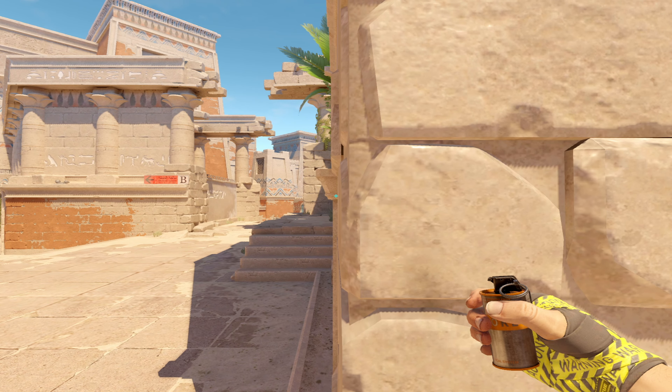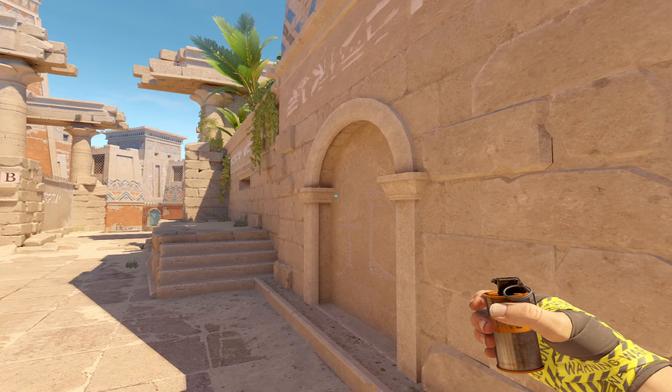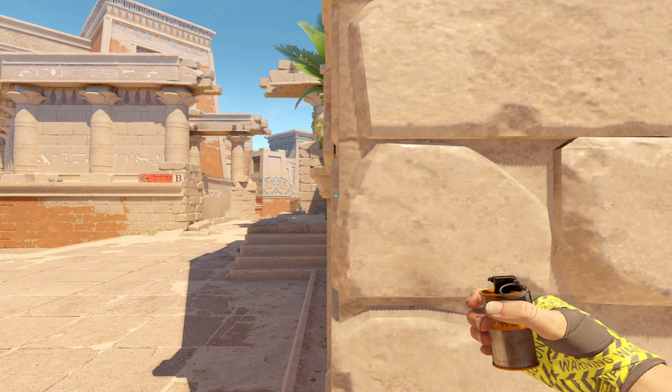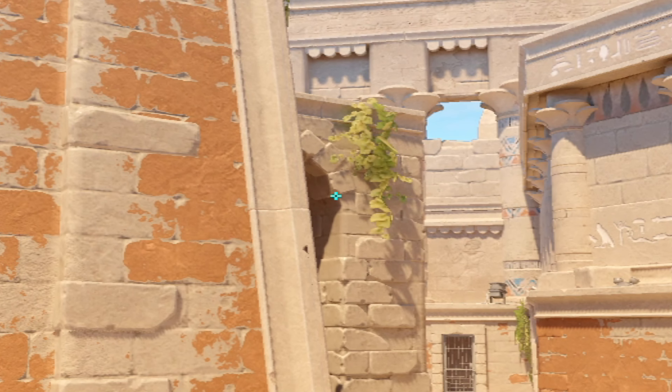So you're gonna come to this brick, or the front of this brick wall here. I like to aim towards the back part of this little thing that's sticking out on the front side of this pillar. Once you're in this corner and you're kind of aimed at the corner of this little brick.